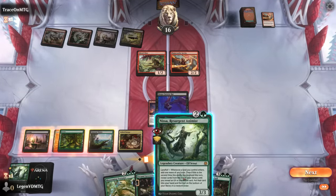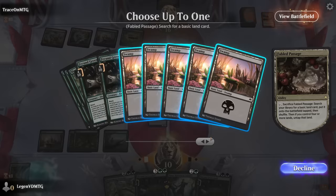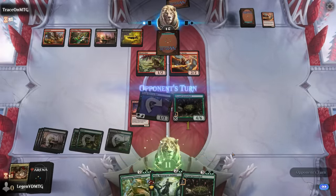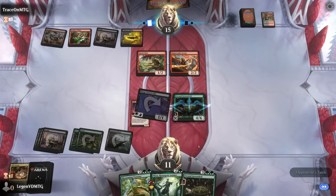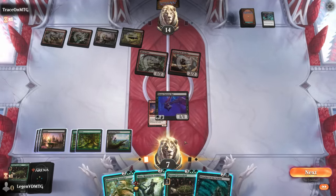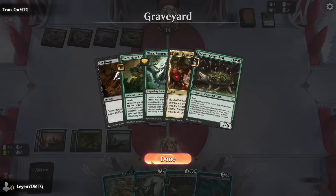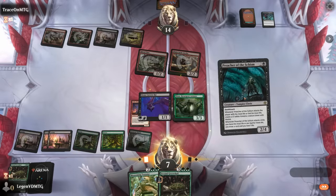We draw another Green Shell. Rather than playing Nissa and fetching with nothing else to do, we play Green Shell and try to curve into more threats. Tortoise gets back Fabled Passage; Go for the Throat removes a threat, though they get a free attack. Down to seven life, Preacher can gain some life back — we consider Nissa and two Preachers, though the fetched land enters tapped so we can't immediately sacrifice it to enable Nissa twice. We opt for double Green Shell and a Preacher to gain more life.